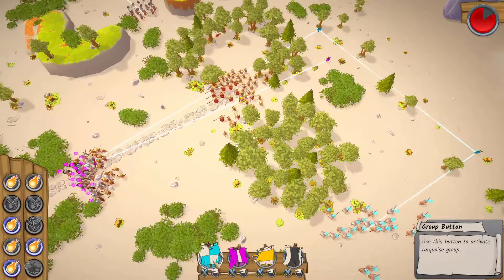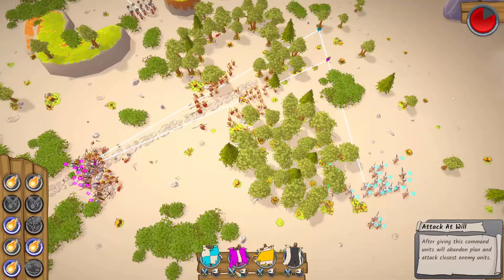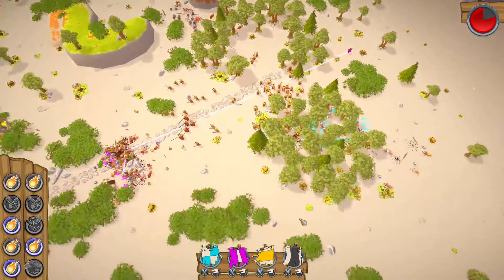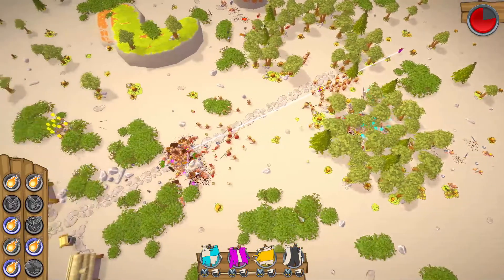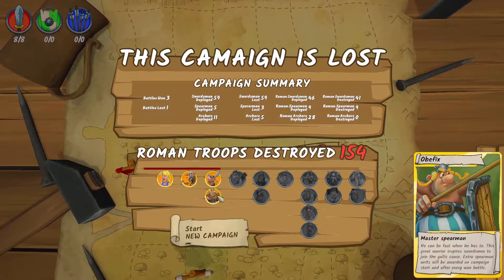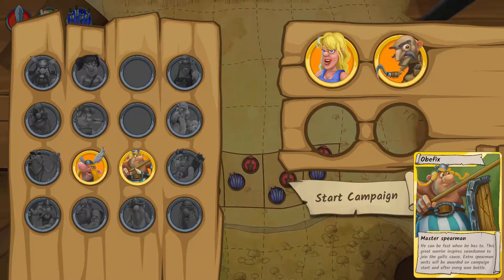If a unit falls in battle, however, they are gone for good. This means that your battle plans must be executed in a way to prevent the loss of too many troops so you can gather more by doing further battles in that row. If you lose all your troops, you gain experience that unlocks generals and can restart a new campaign.